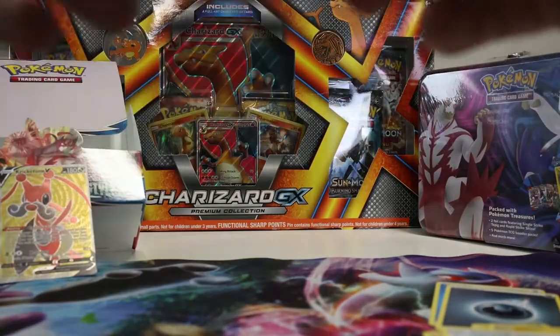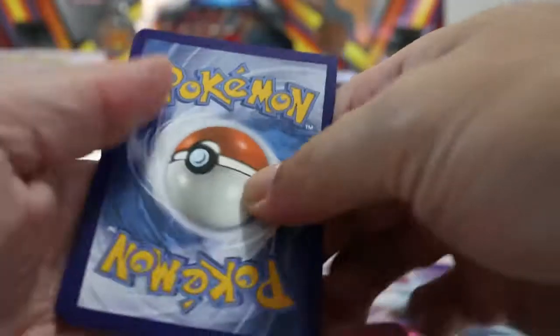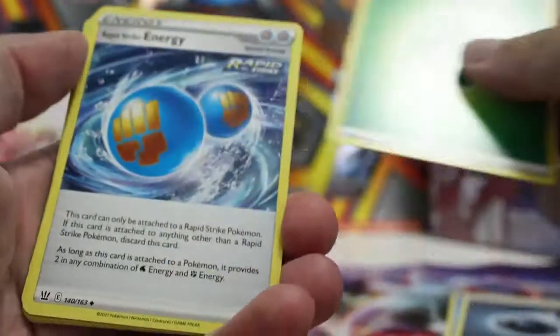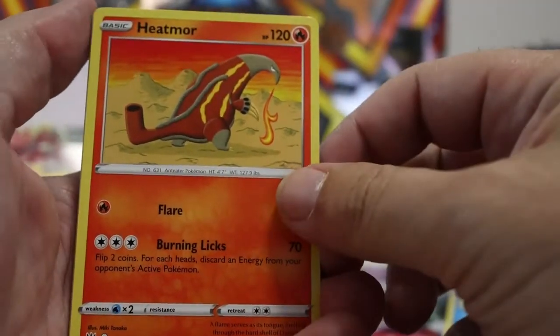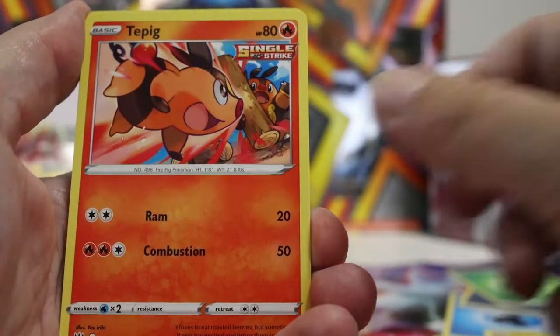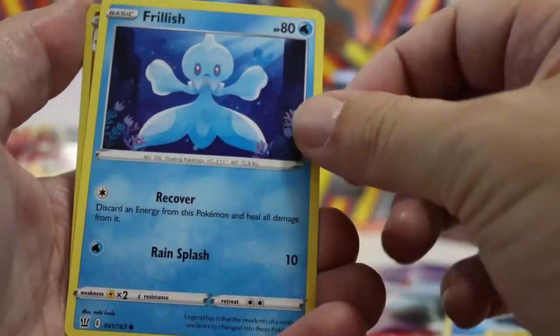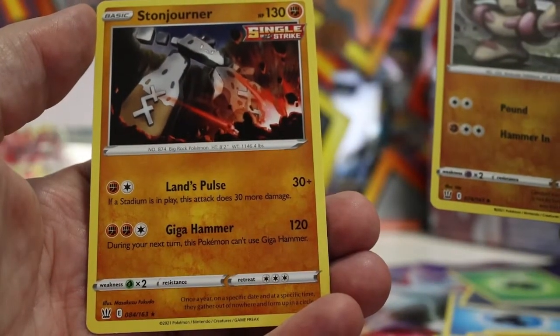Pack three of box two, series three, part six. We have a code card — it is not a good code card. Maybe we will get our Cherrim. Energy: grass electric — it is grass, one for the rich. We have a Rapid Strike Phoebe. Heatmor, Timburr, Tepig, Glameow, Silicobra, Frillish. Reverse Girder — that may be an addition — and a Stonejourner regular rare.